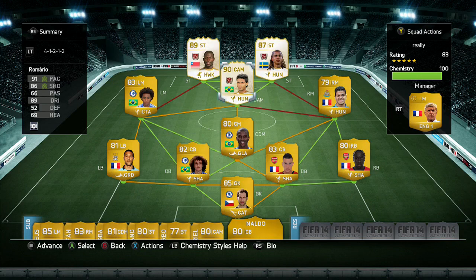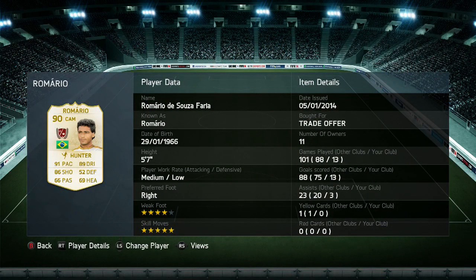If you're looking for players like these or searching for coins, go check out fifacoinspire.com — the link will be in the description below for all your coin needs. Taking a closer look at him: Hunter chemistry style applied to boost his pace and shooting, five foot seven, medium attacking work rate, and low defensive work rate.